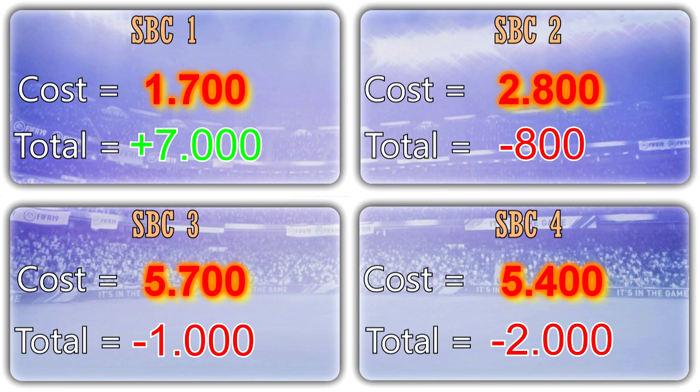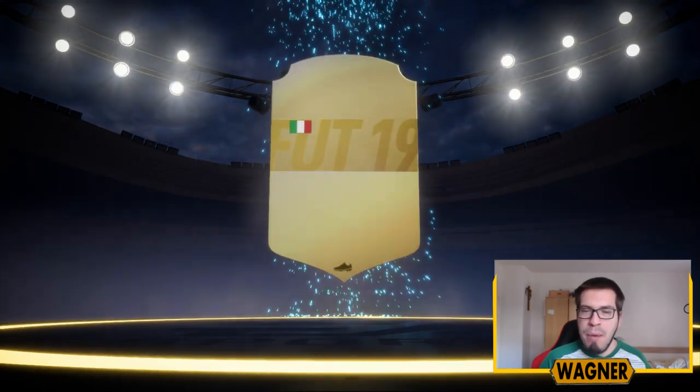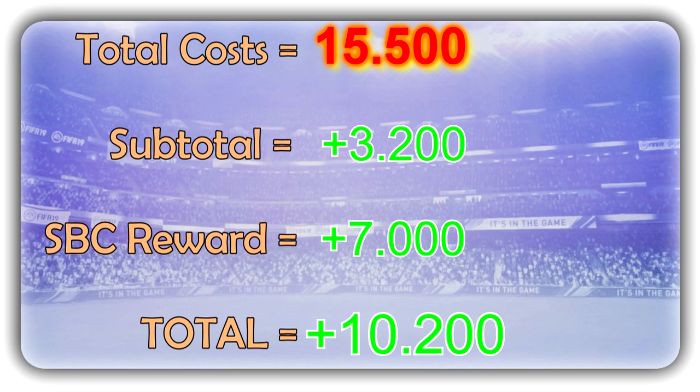Here's the overview of all four challenges: first we made 7,000 coins profit, then we lost 800, then 1,000, and then 2,000 coins — giving us a subtotal of 3,200 coins profit. Then we open the premium gold players pack bonus. We don't get a UCL card or a board, but we get 82-rated Bonaventura. From this pack we got a profit of 7,000 coins, which means we have a total profit of 10,200 coins.